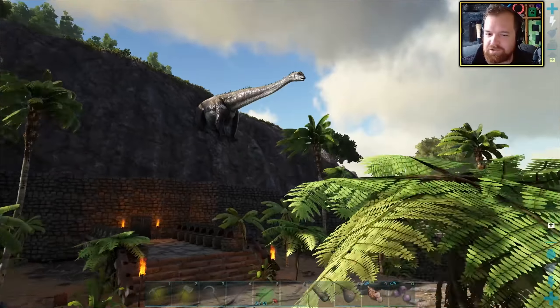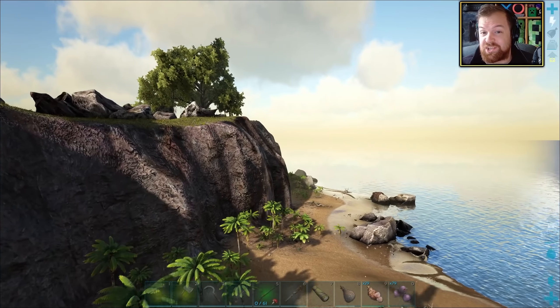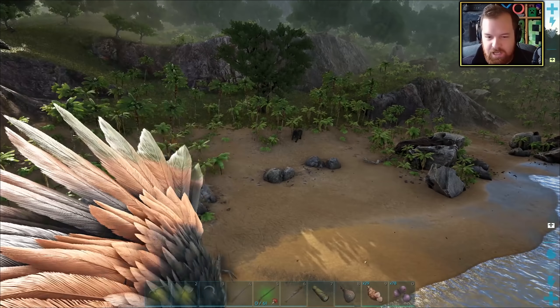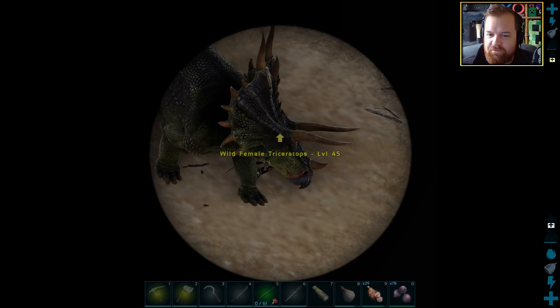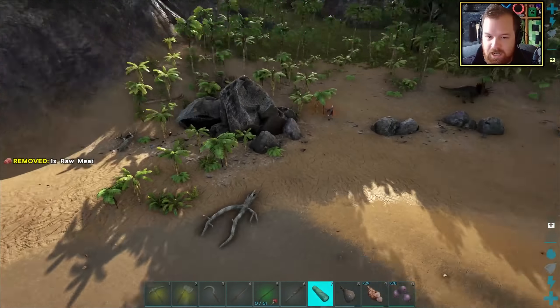I think what we'll do is take Adam the Argentavis with us, and if the dangers are great, we can just fly away. We're looking for one ideally with a high level because the higher level it has, the higher amount of default carry weight it also has.